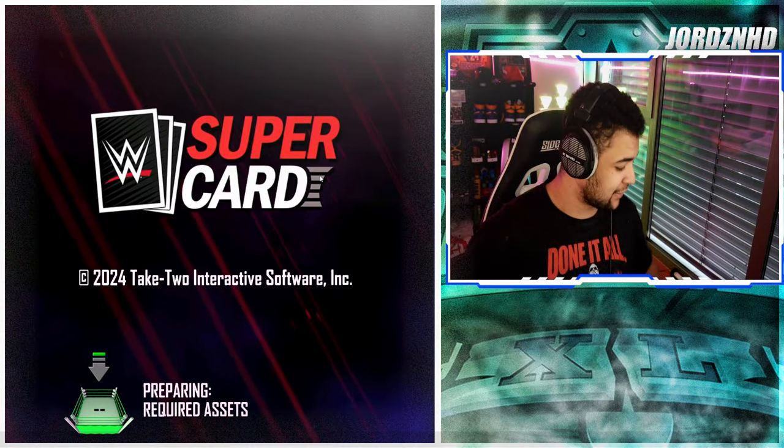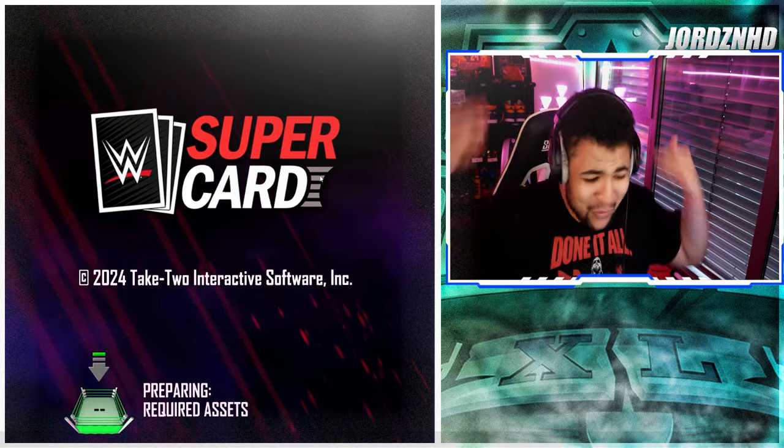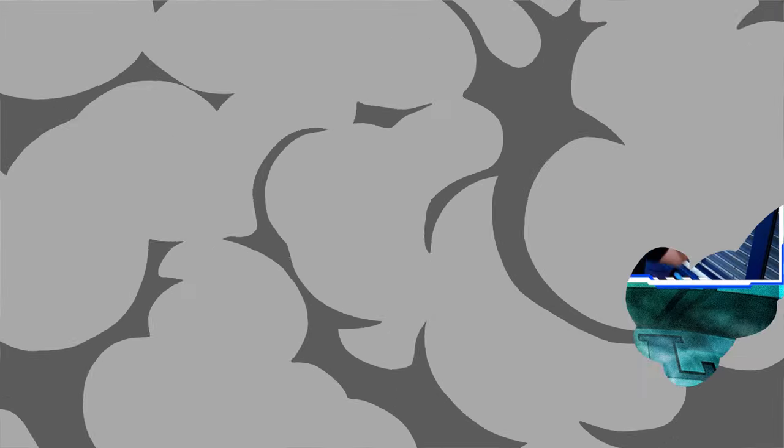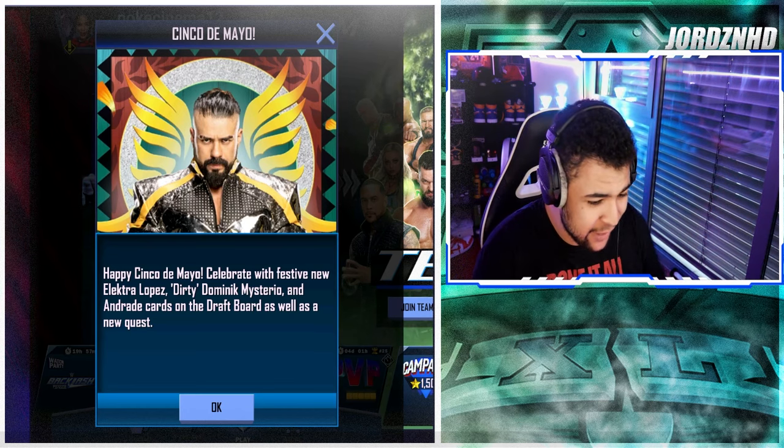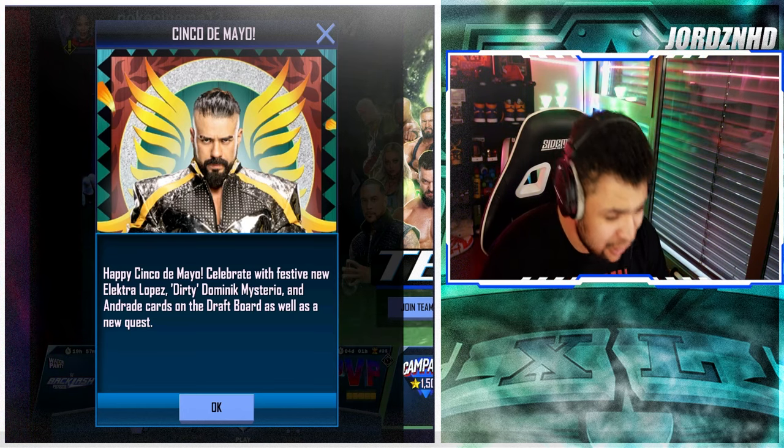Hey guys, what's up, it's your boy George back with another YouTube video. In today's video we're going to be checking out the new Cinco de Mayo promo that's just dropped in WWE SuperCard. Let's get right into the content. As you can see we're loading into WWE SuperCard right now. Happy Cinco de Mayo — celebrate with festive new Electro Lopez, Dirty Dom, and Andrade card off the draft board.